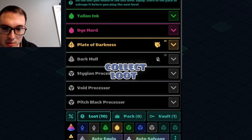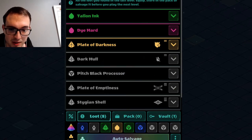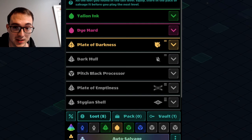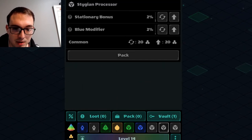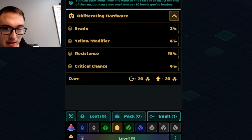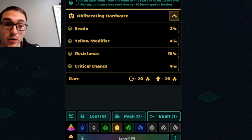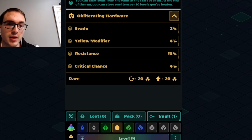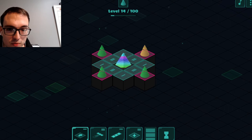That was a solid round — we can auto-equip all kinds of things now, though a lot of it was weaker than what we had. I'm going to throw what I have from the vault in to show what that does. At the start of the run and at the end of the run you can store items, but it looks like I can't actually take it out anymore during the run — but that's good to know.